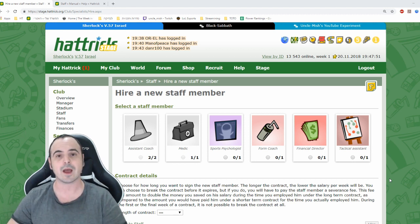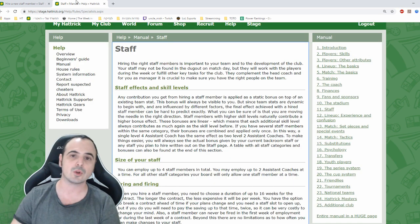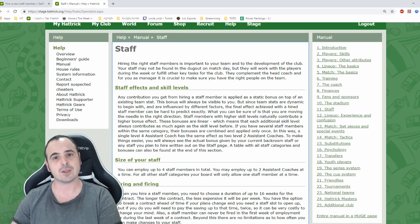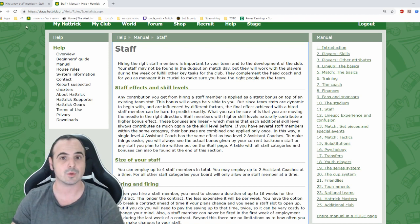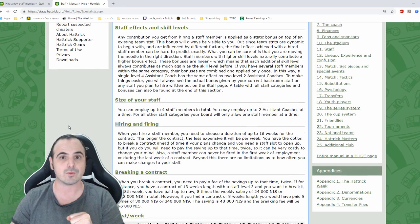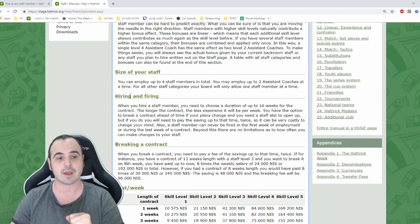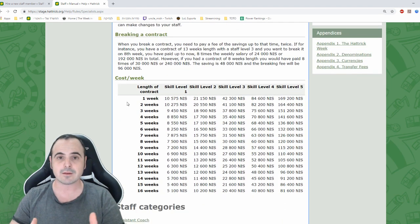Currently we have a four-man staff, and each and every staff member has their skill level and will contribute in proportion to that skill level. The staff size is up to 4 and you can hire and fire your staff members.